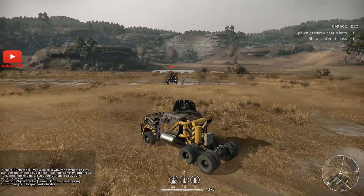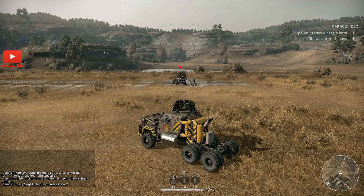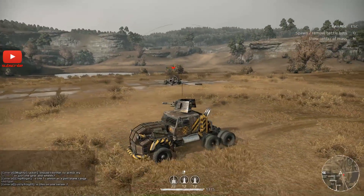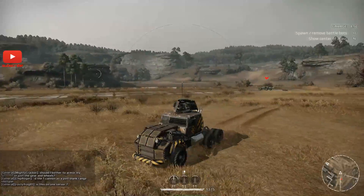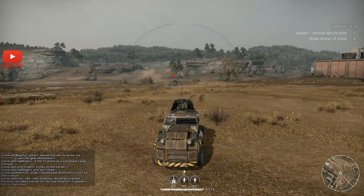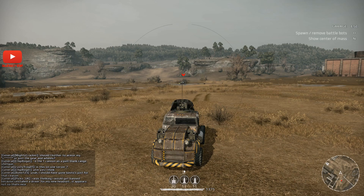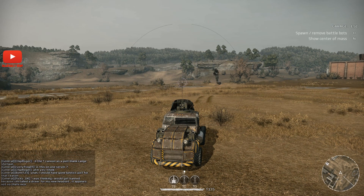These are the sort of vehicles you can get later on once you join the factions. At close range those rockets don't hit anything, but the big cannon still does. You can change it so that your right mouse button fires one weapon and your left fires the others. So later on, these weapons and these vehicles are going to be flipping mental.